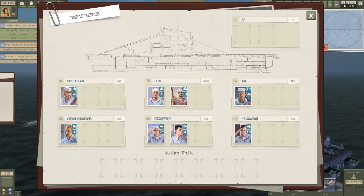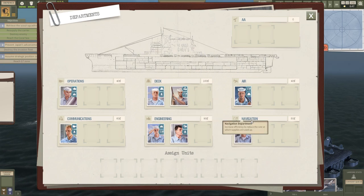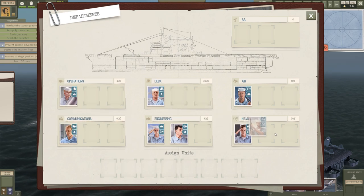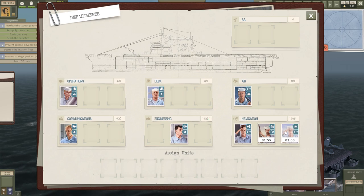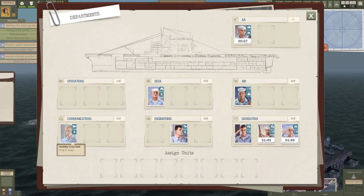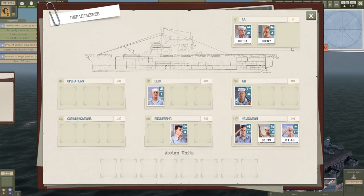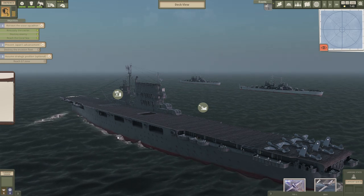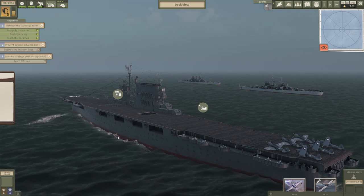Let's start with crew management. I specifically picked some guys with a navigation specialty because the navigation department makes you use less supplies, which lets you stay at sea longer so you don't have to stop and resupply. I'm going to put some of these guys with this specialty into the navigation department, and also put some of my guys into the AA section because the AA section gives me defense points. There are five right now — that's a pretty good start, but we're not stopping there.